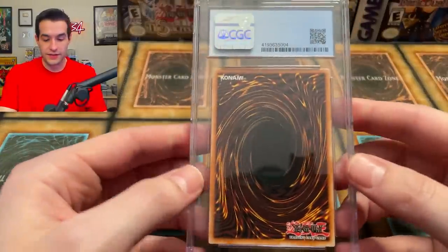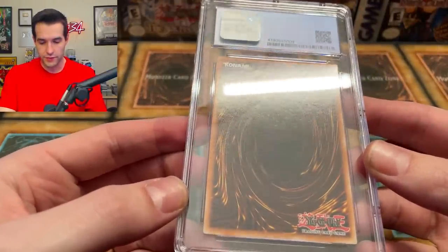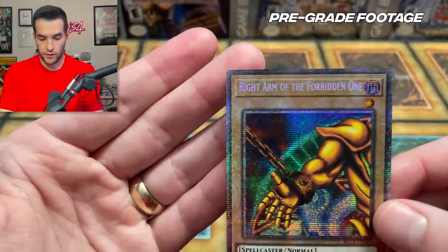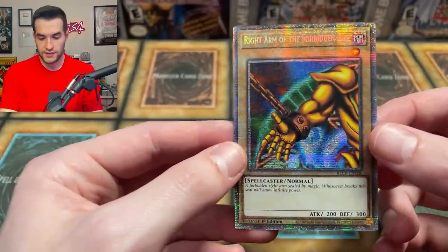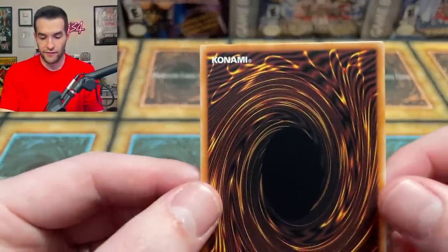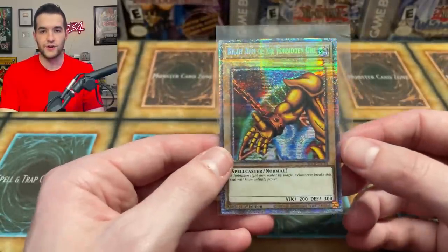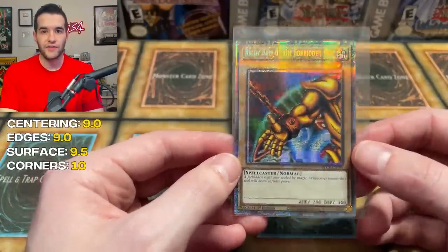Two cards to go. I'm guessing this is the right arm — that was the one we finally pulled after like 10 cases. There's a little something going on in the back there. Same rolling on the edges, so I'm going to go 9 again on that. Centering looks a little off — probably a 9 centering. Surface looks like there is something in the middle, so 9.5 on that. Corners look great — 10 corners.